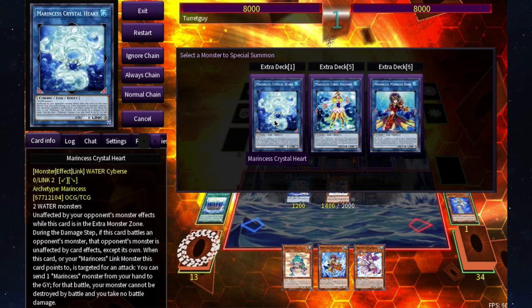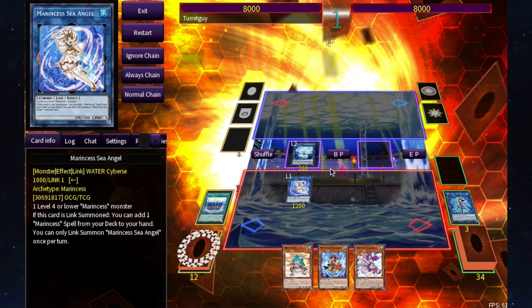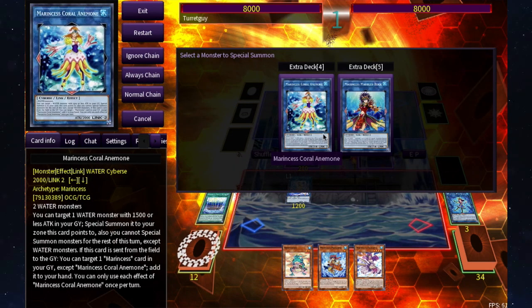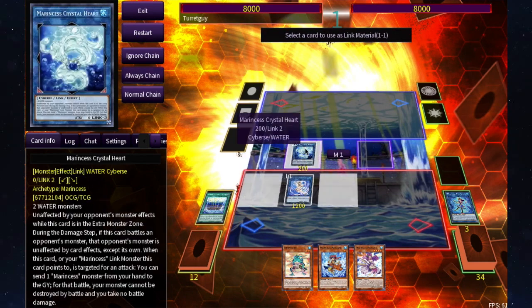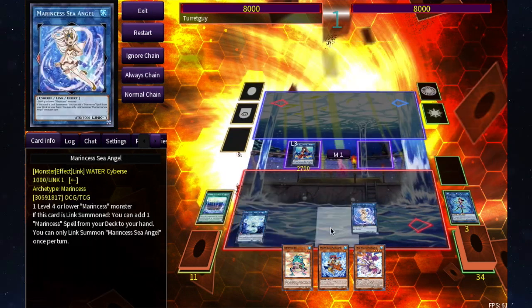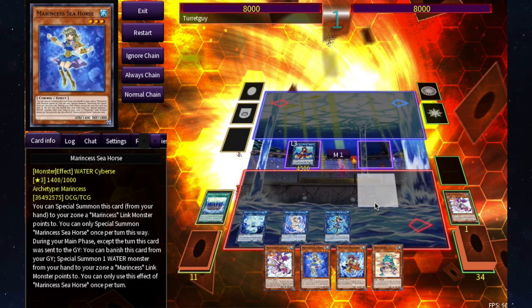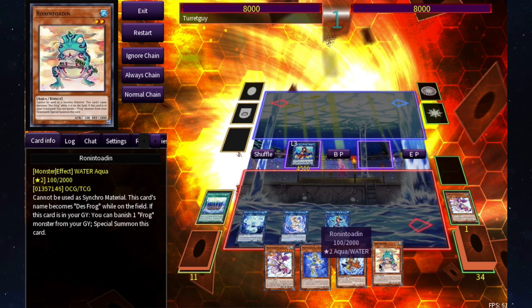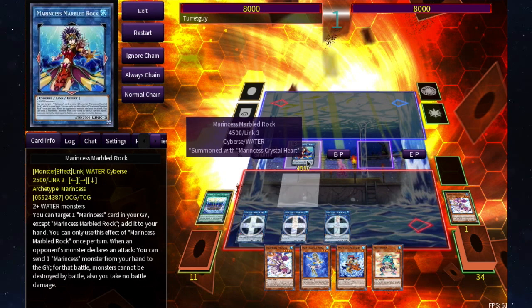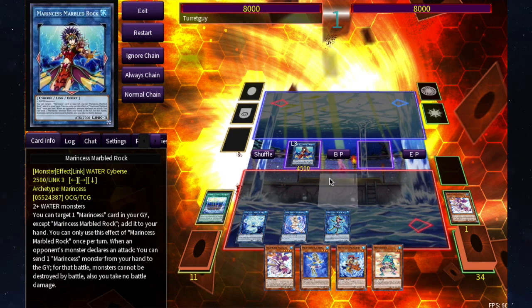From there, I can go into Crystal Heart. Then I'll activate Marincess Battle Ocean to equip the sent monsters — one, two, three — giving Marbled Rock 4500 ATK. I can activate Marbled Rock's effect to add a Marincess to hand. Not a perfect turn one, but a 4500 ATK monster is solid. When the opponent declares an attack, I can send a Marincess from hand to the graveyard and Marbled Rock can't be destroyed by battle.